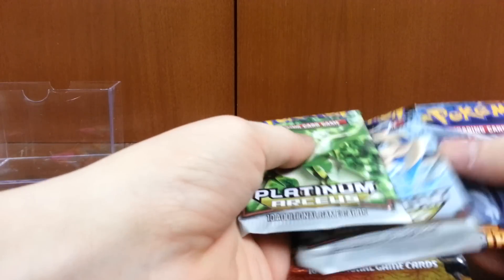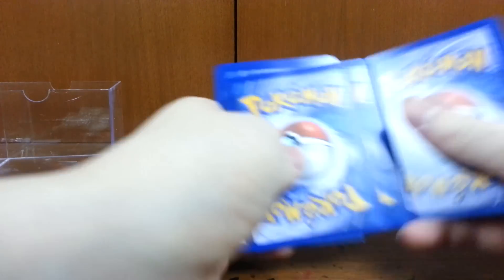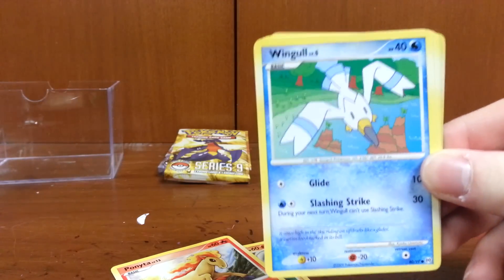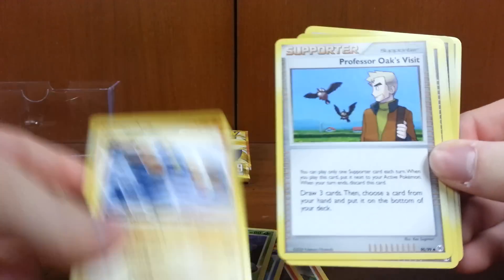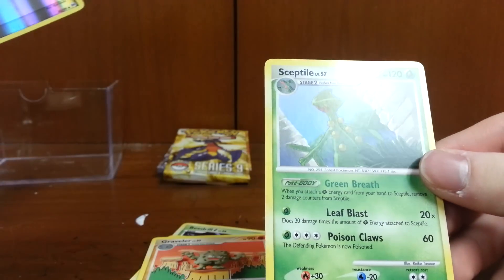Let's go Arceuses first and yeah, let's go in order. Hopefully I can get one of those cool Arceuses in these packs. Alright, I already see a Geodude — the world's looking up. Got a Geodude, Wynaut, Beedrill, Croagunk. Oh my god, Professor Oak, Energy Rescue, Graveler, a Dual Reverse — the rare is a Sceptile. Eh, alright.